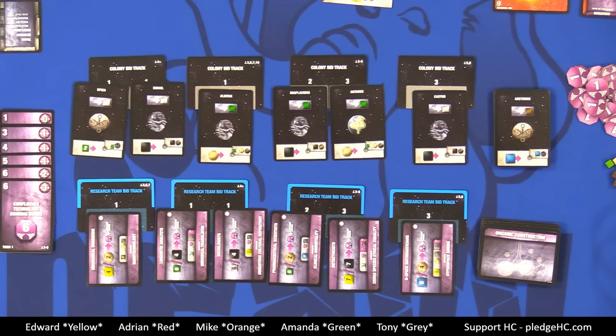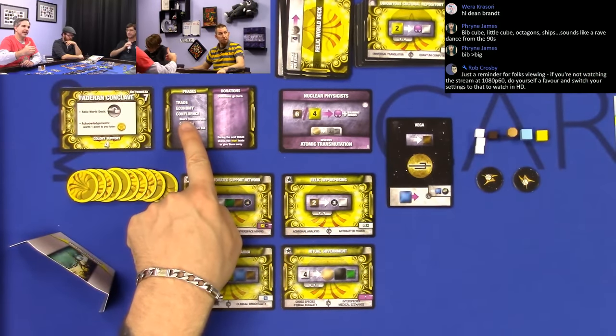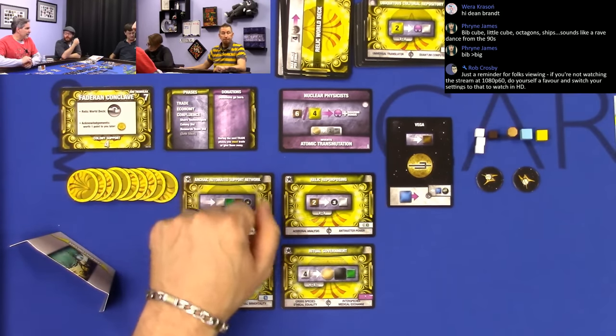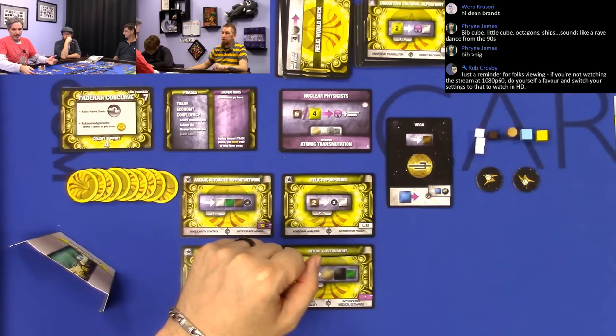The first phase of the game — remember Edward's card said trade, economy, and confluence — those are the three phases of every round, and there are six rounds. It's the trade phase first. Except for the first phase where we want to go slow and talk about it, we're going to do a ten-minute timer on the trade phases for the last five turns of the game.